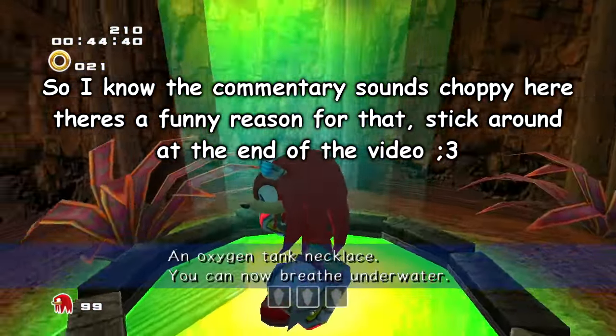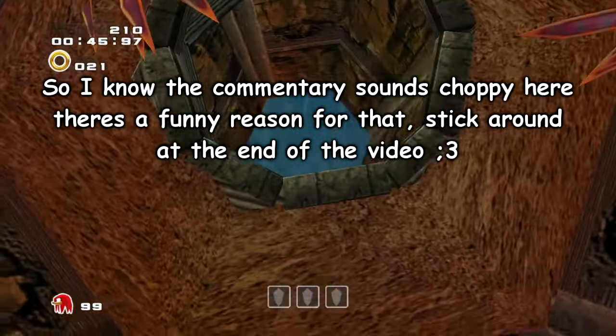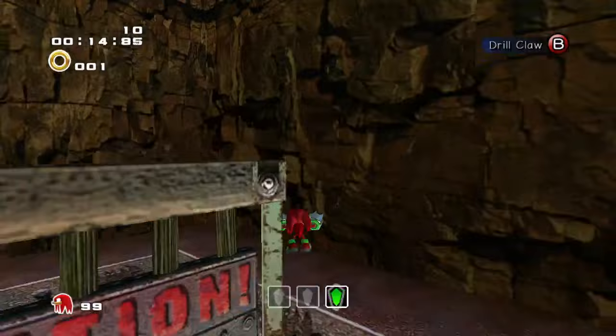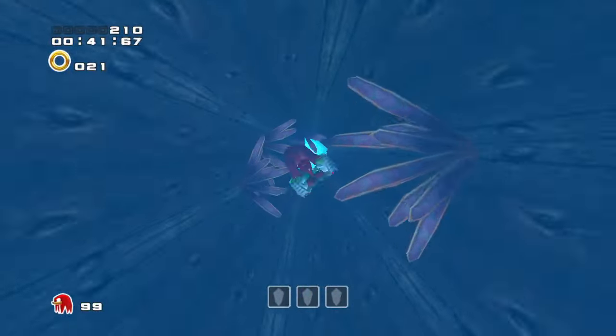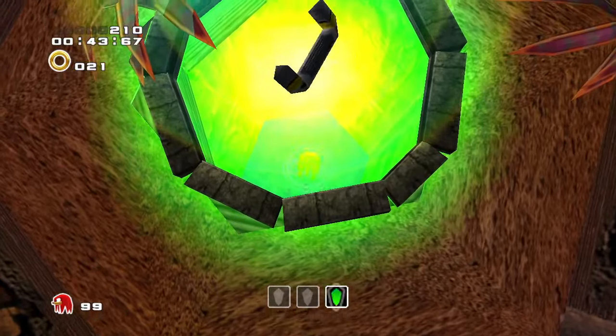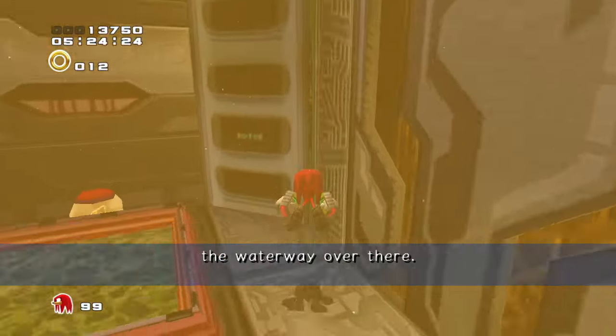One last thing I should mention: Knuckles has an air necklace upgrade you can get, which allows him to breathe underwater. You can find this in Aquatic Mine. Set the water to the lowest point, and then go down this shaft with a small opening. Make your way to the end of this tunnel and you'll find the air necklace. It's not required to beat this level, but it makes things easier. Without it, you have to rely on air bubbles to avoid drowning.